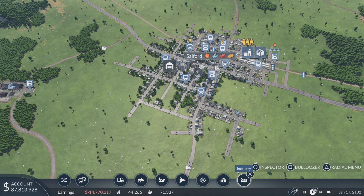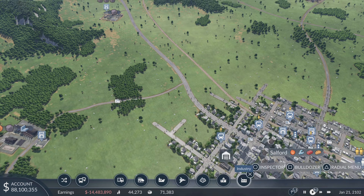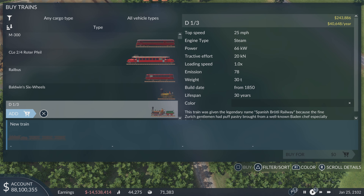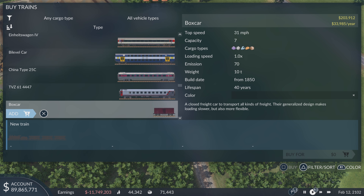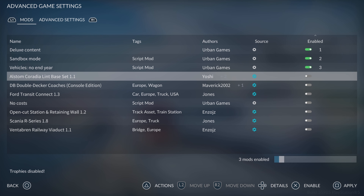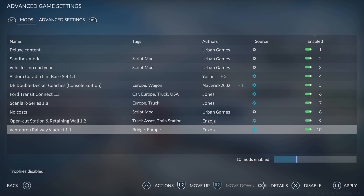I can't seem to find any Transit vans or the trains either. Let me have a look in the main menu — maybe there's an option to select whether you want mods. I've just realised what's going on: you need to enable the mods. Let's enable all the mods. Hopefully now if I load back into that map I should be able to find them.